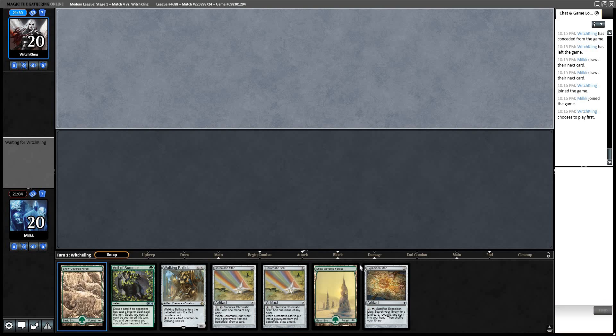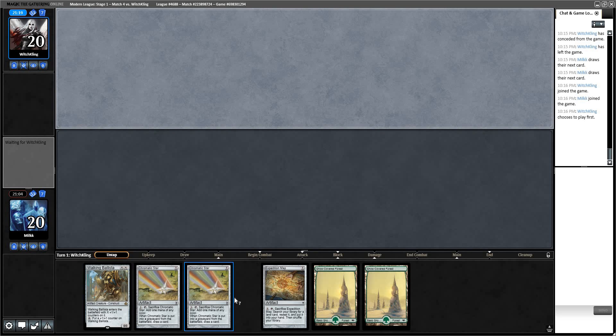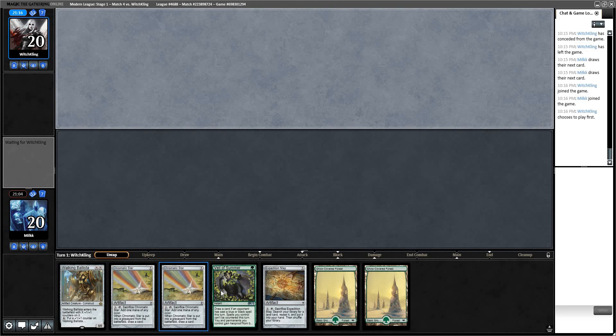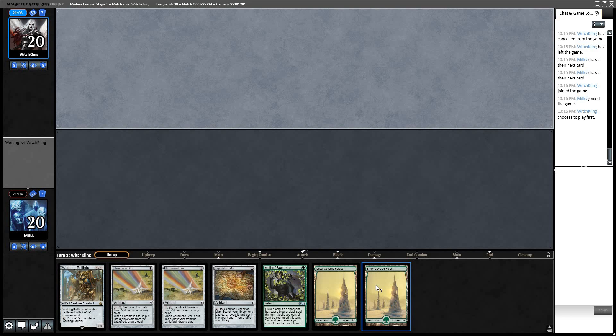We have a Veil of Summer but only double fours — I'm going to mulligan. These 7-card hands with zero Tron lands — you basically cannot keep. You are trying to find those 12 cards: Urza's Mine, Power Plant, and Tower. Like, oh, I can play a Map and crack it and play a Star and leave up Veil of Summer. But that's not how you win games with this deck. You need to play Tron land, Tron land, Tron land — or at least be able to T4 Tron.